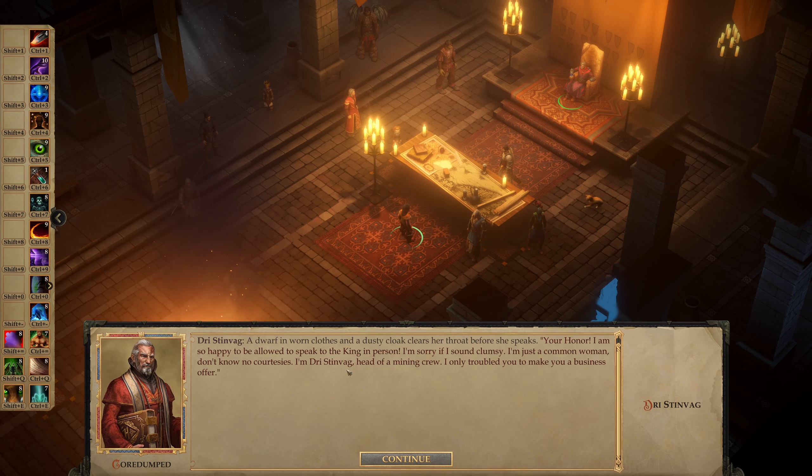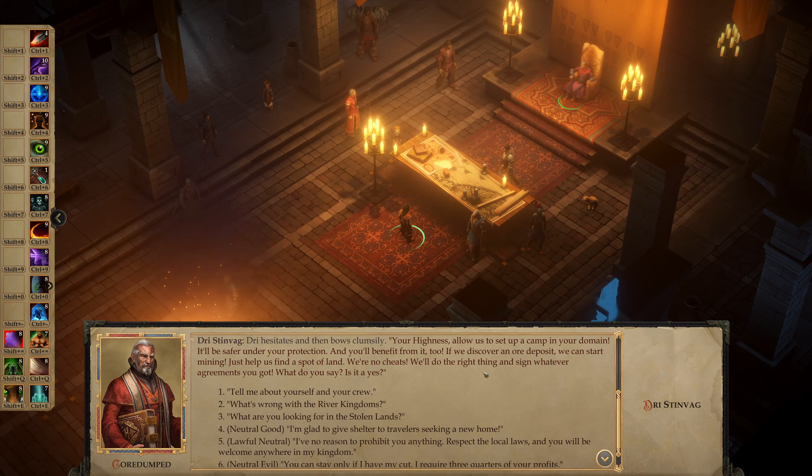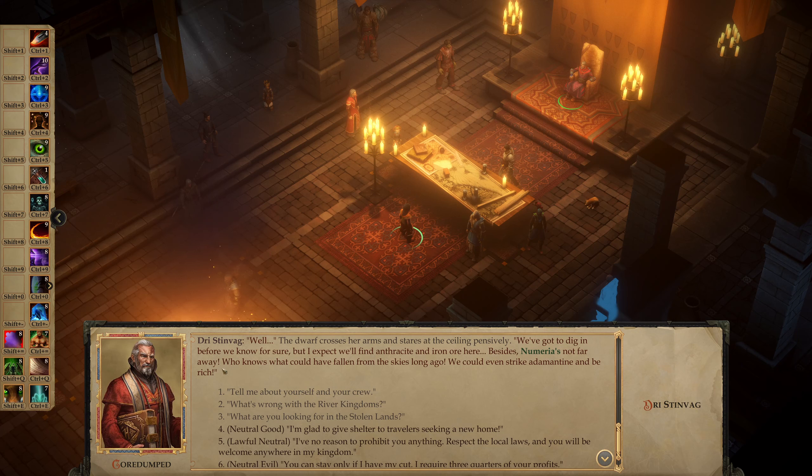We're good at finding ore. We've been hoping to dig for ore in the River Kingdoms, but there are local laws — it hasn't been easy. We were about to head north, but then we heard about your highness. The most criminal lands of the River Kingdoms are now full of ore and peace, so I decided to try my luck out here. Allow us to set up a camp in your domain — it will be safer in your protection, and you'll benefit from it too. If we discover an ore deposit, we can start mining. We're no cheats. What are you looking for? We expect to find anthracite and iron ore. Besides, Numeria's not far away — who knows what could have fallen from the skies long ago. We could even strike adamantine and be rich.